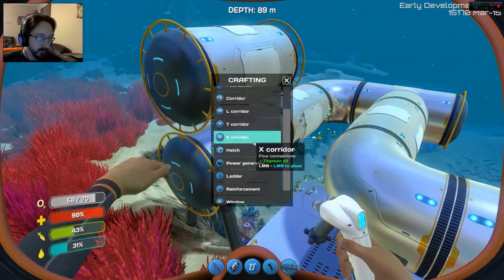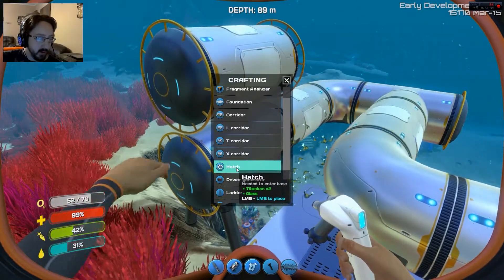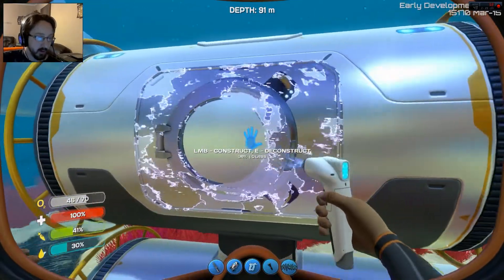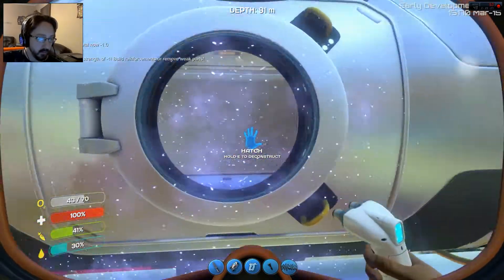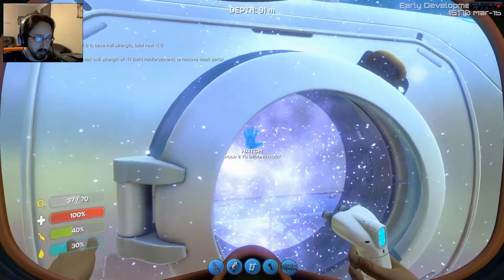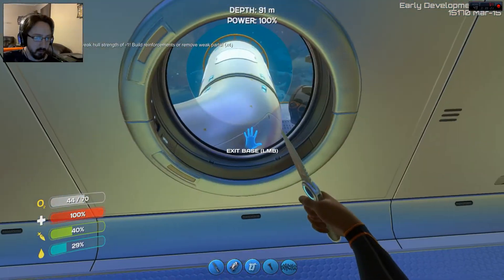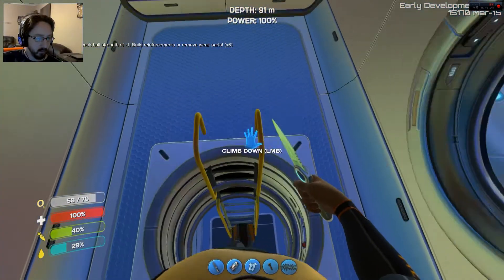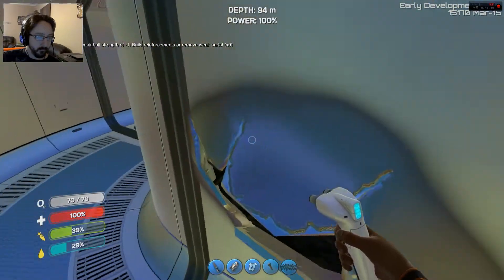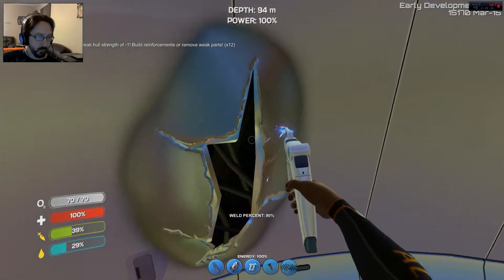There's nothing else I can make. I mean, there's fabricators and stuff. But I can make windows, ladders, power generator, hatch. I'm gonna make another hatch. Ooh, I can make a hatch on the side. I'll do that. What was that? I don't... uh-oh. Uh-oh. Uh-oh. This is breaking.